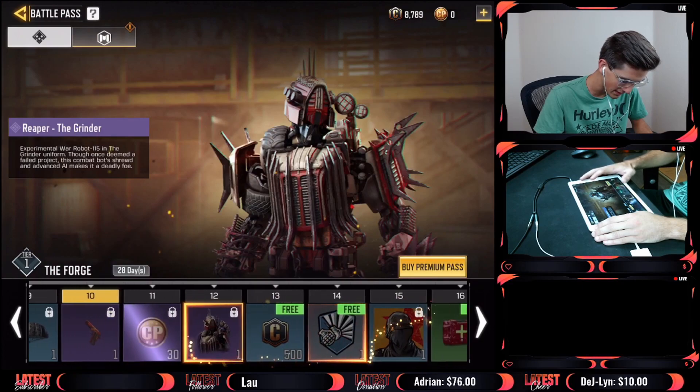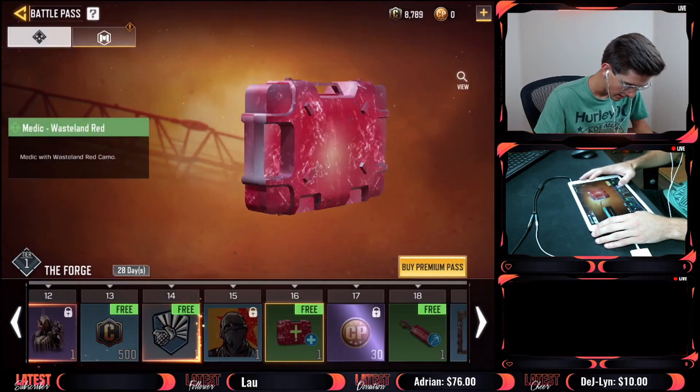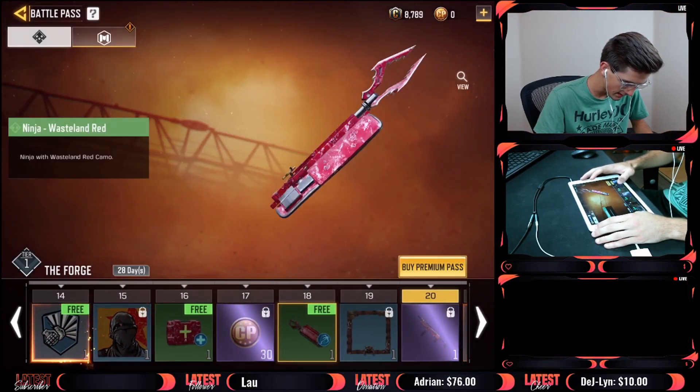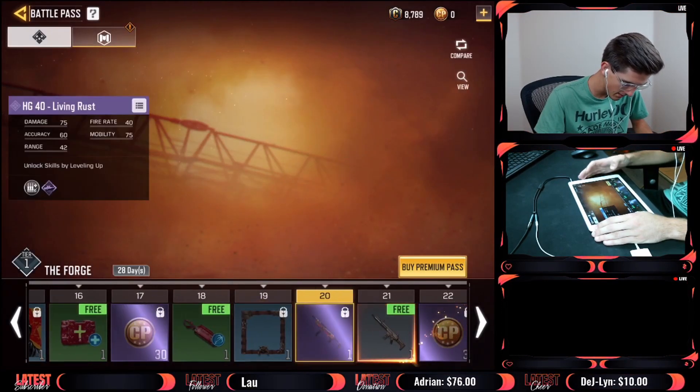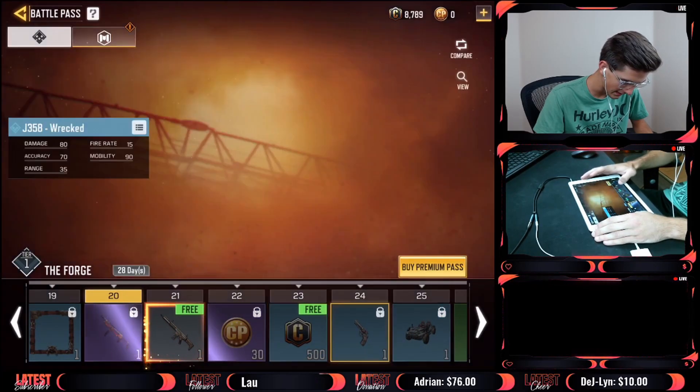The Reaper skin — I can see people using that a lot. There's also the new Shrapnel skin, COD Points, a new frame, and the HVK-30. The new gun at Tier 21 — not bad guys, not bad at all.